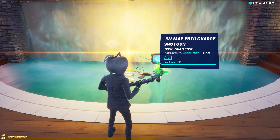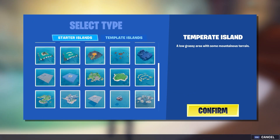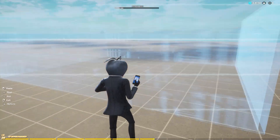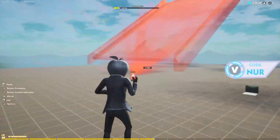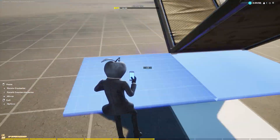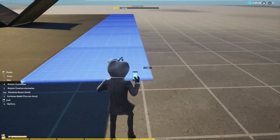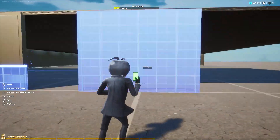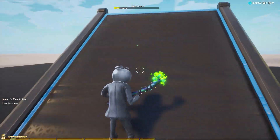Hello guys, this is Noor back again with another video. Today I'm going to show you how to make a 1v1 reset with objective device. If you want to use the objective device as your 1v1 build reset, you have to use only the indestructible item gallery to build your 1v1 map.